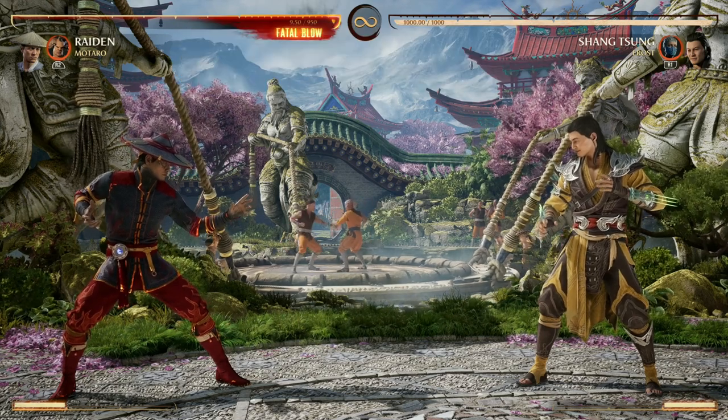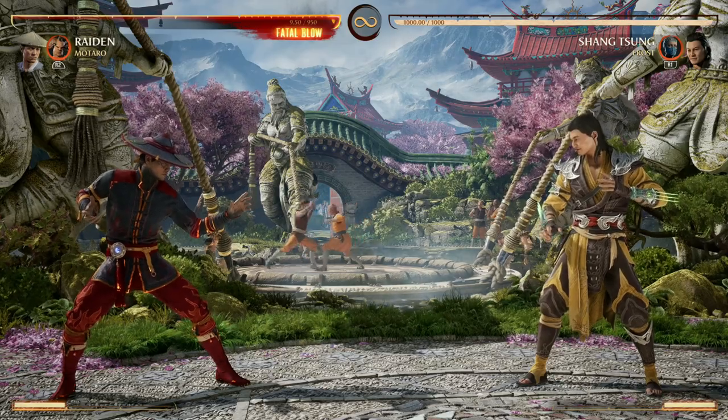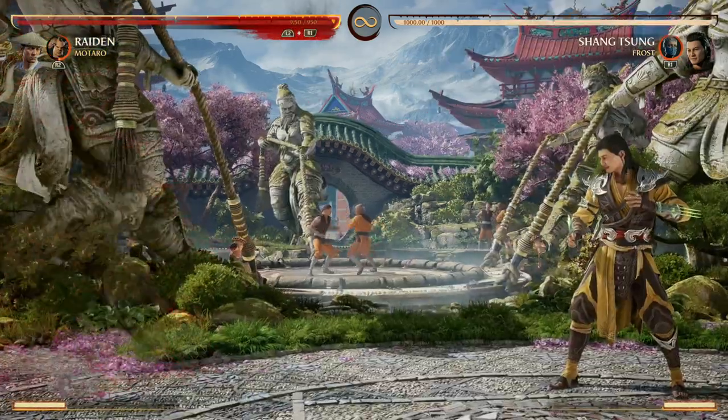Motaro, though big as a character as he is, he offers a ton of tools as a cameo. The first one is a great mobility tool, which is your teleport as a standard cameo move, and that is so good, especially for characters that don't have a lot of good mobility. You can just teleport and then get right in their face.